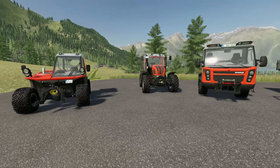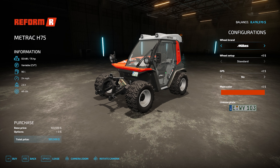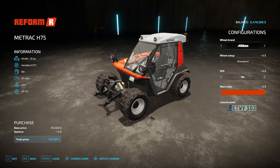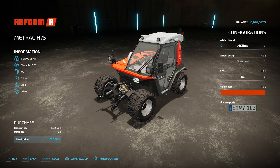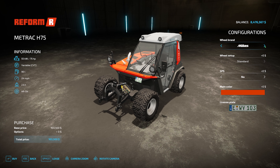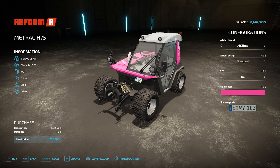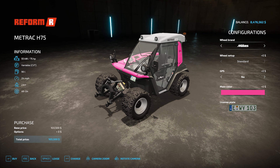The Mi Track 875: 75 horsepower, 24 miles an hour, cost of $103,500. These are expensive tractors. In terms of wheel brands, we've got Mitus and BKT — just the two, no options for wheel setups. Colors: loads of colors to choose from, which is quite nice. There is the Metrac H75.